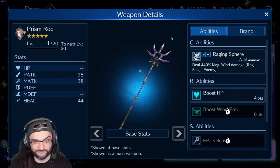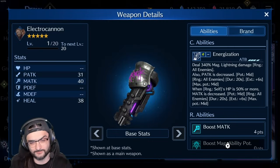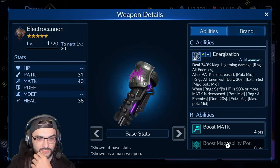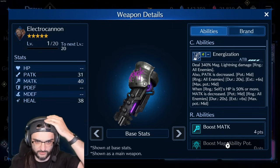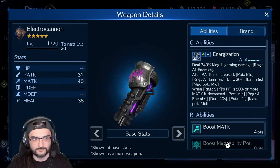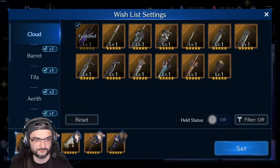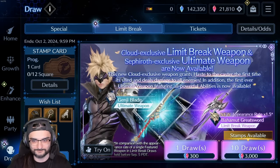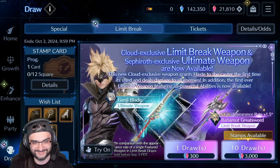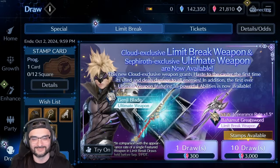Prism Rod has been OB7 forever and I kind of just want to finish it off. Electro Cannon — I want to get one copy of this and I'll be happy. If I just get one copy it'll be OB9 and that'll improve a lot of builds, improving magic ability potency. One copy of this, one copy of that — my plan is to probably swap it with Silver Collar Automatic. Anyway, wish me luck, I hope this goes well. I hope I get Sephiroth's weapon too. I'm nervous — let's do it.